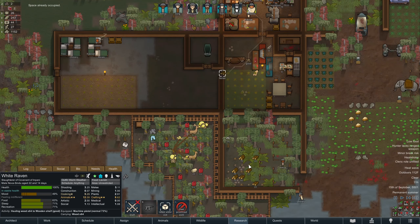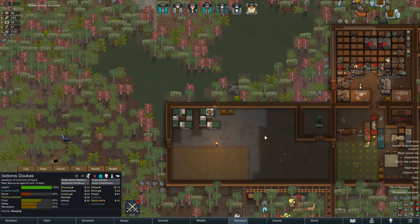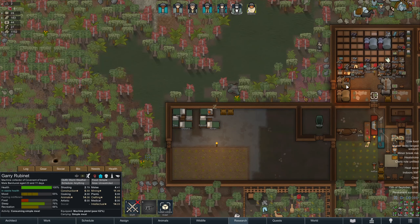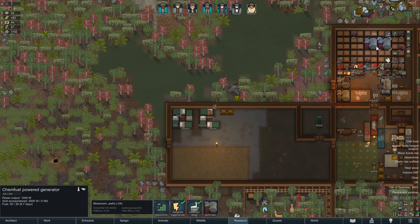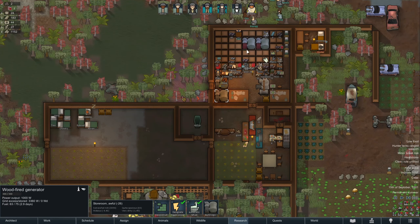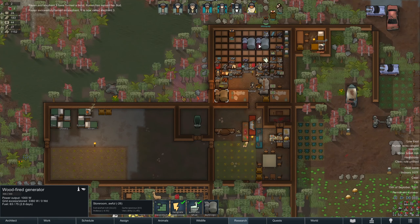Finally getting some wood out. These chem fuel generators refill and give a thousand watts with chem fuel. I think we can start actually getting rid of the wood-fired generators and convert them to chem fuel generators at some point.